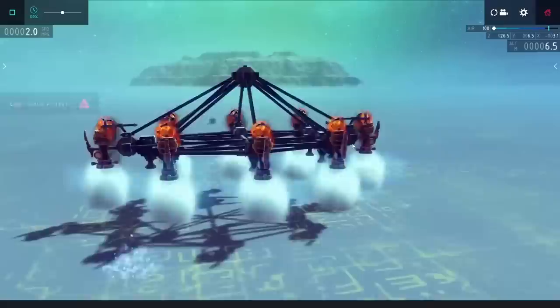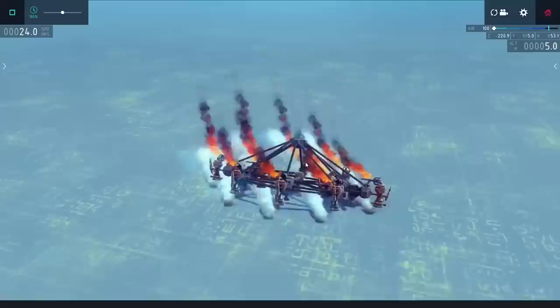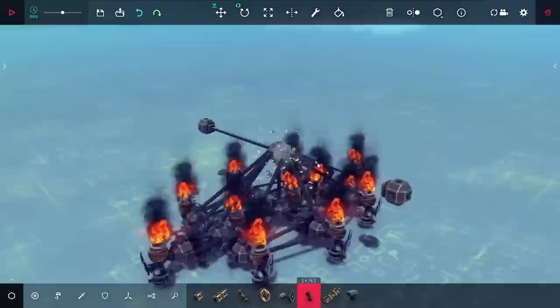After setting up the distance sensors to keep this thing perfectly off the ground and giving it a test, it was working pretty well. It was bouncing a little bit though, so to fix that I added on a couple of water cannons in the center that are permanently going to be on. These two steam cannons make it float a lot easier, and with this you can see I'm able to skate across the ground pretty easily.